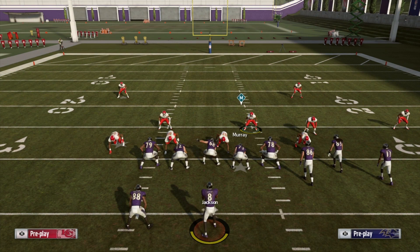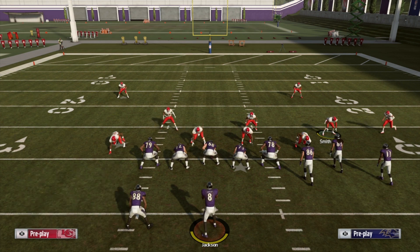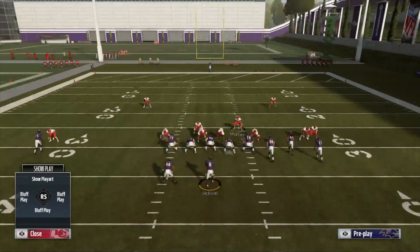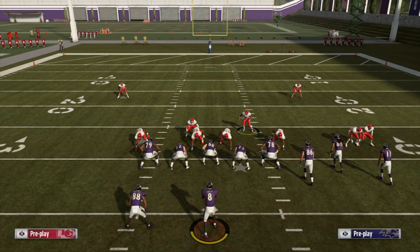Now what do you do if your opponent max protects? You see we are max protecting right here — just two streaks and a curl. Same setup: put him right about there, pinch your D-line, crash down. Hover in this gap. It's important — if you know they're passing, hover in this gap; if you think they're going to run, hover over here so you can shoot the gap.